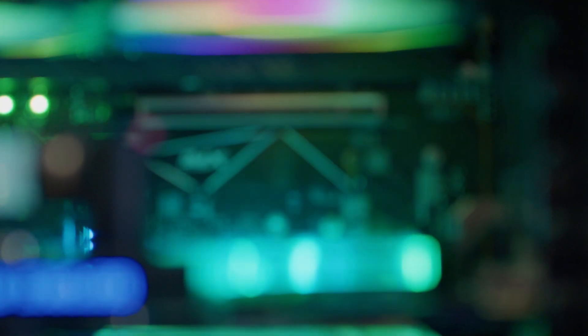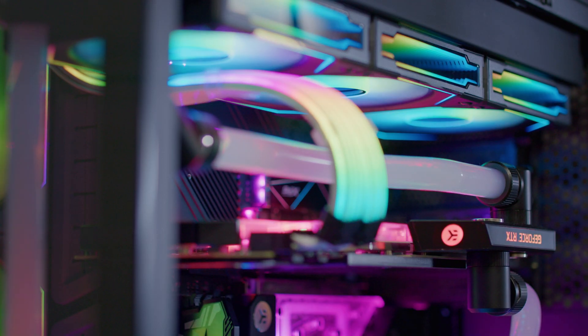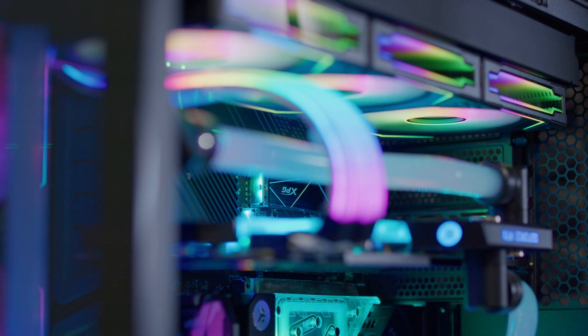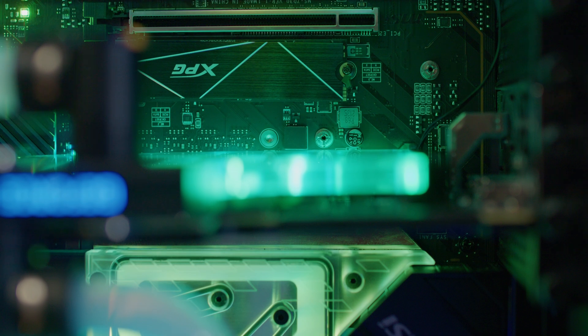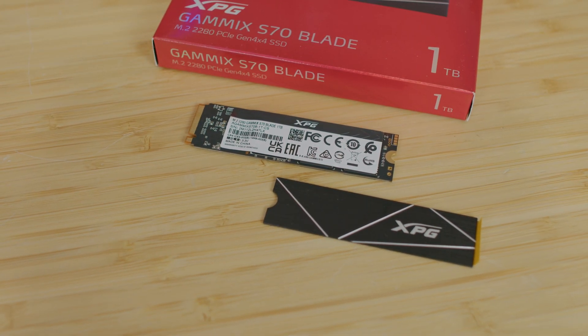Taking everything into consideration, the temperature goes up to 72 degrees Celsius with the included passive heatsink. I didn't test it with the motherboard's heatsink, but given that motherboard heatsinks are typically thicker, it might cool a bit better — perhaps around 69 degrees Celsius. This SSD is designed for compact thin devices like laptops or PS5, where sequential read speed is measured at 6,100 megabytes per second.